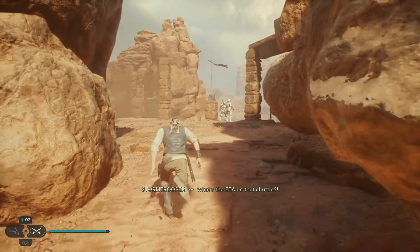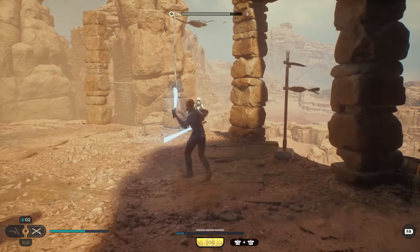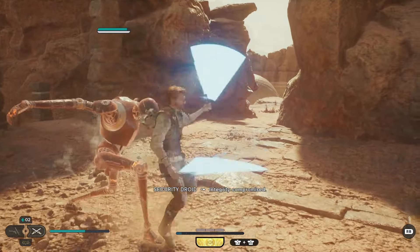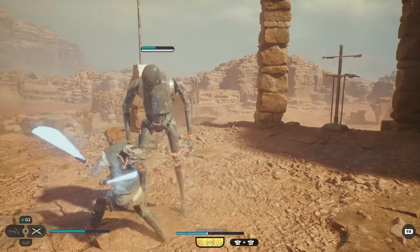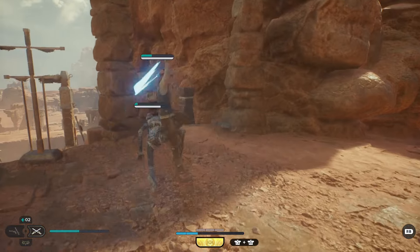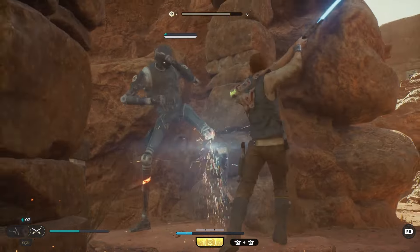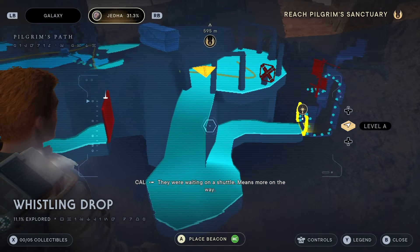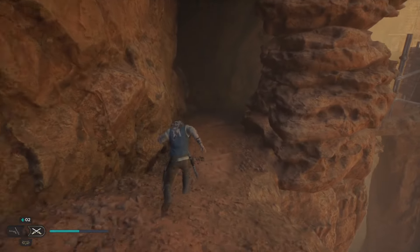Over through here. Now let's take a look at the map. It wants us to go down this way, so we're going down here, wrapping around. Doing a wrap around, a little wrap around.